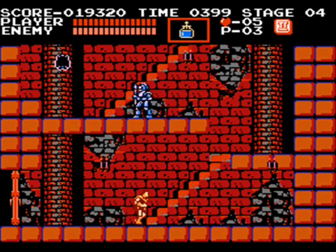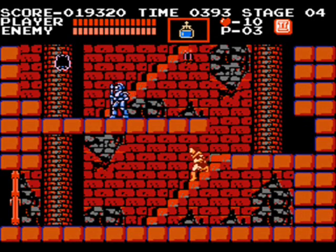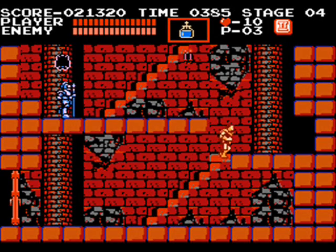The first thing we are going to do is go up the stairs right here, and no, I'm not going to get the cross. Wait — crap, I forgot about something. I have to go back, and I have to actually walk right there in order for this crown to appear. Alright, we got it. Second thing, there we go.